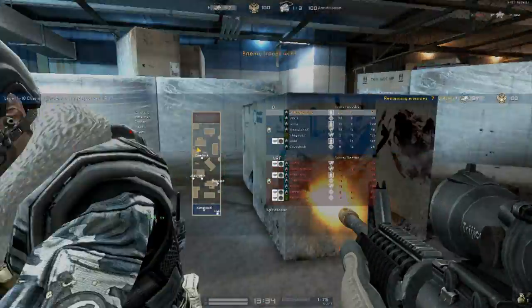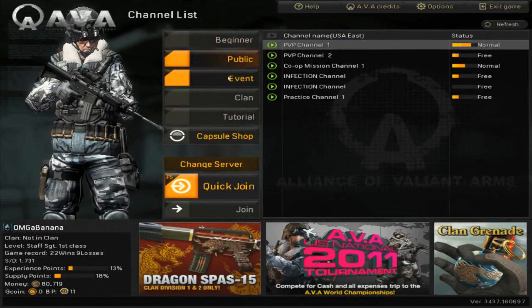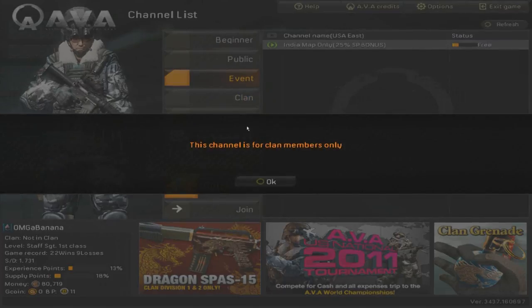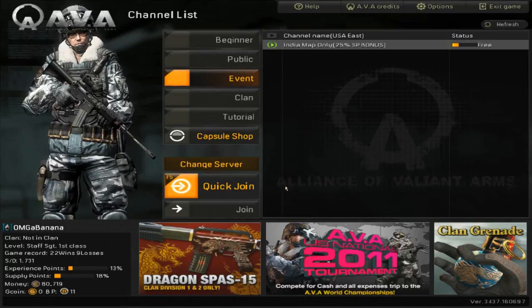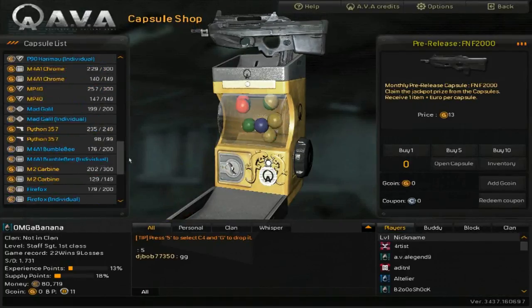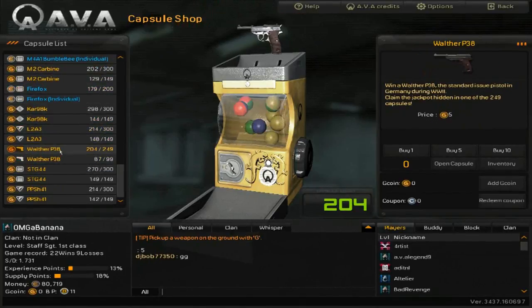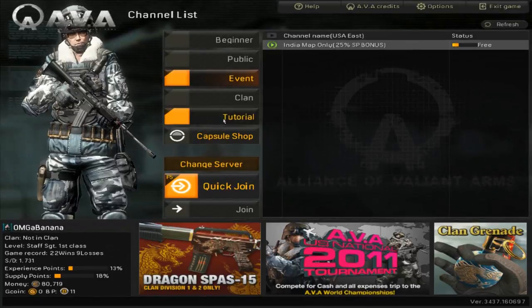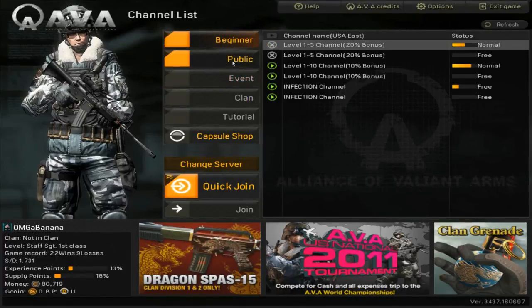The enemy team won because my team was bad. I went first place, which is pretty good. So this is pretty much the main menu — there's beginner, public, event, clan, tutorial, capsule shot. Beginner is like all these channel rooms. Capsule shot is kind of like a lottery system — you pay euros and get a chance to win something cool. And there's an Indian server I don't want to join.